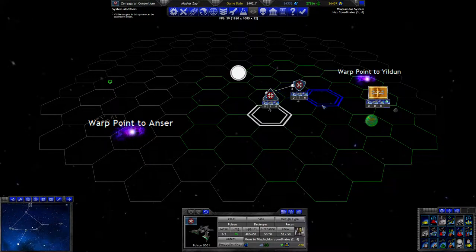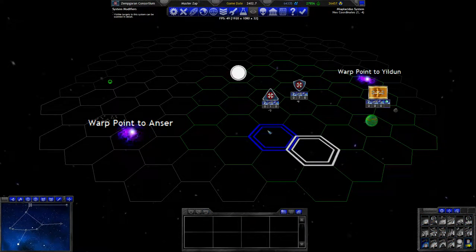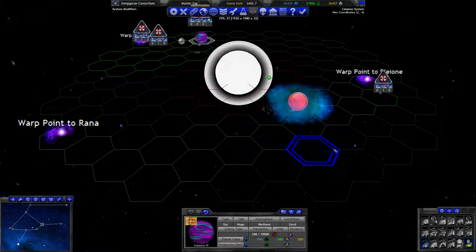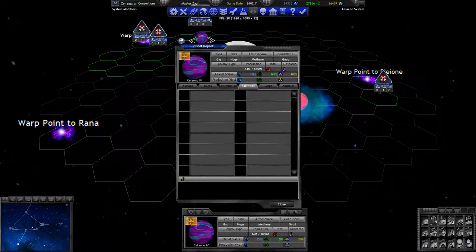Go there and we're going to cloak next turn and then start moving you through there. Hey, look - more colonies which we can suddenly see now that we have sensor coverage somewhere. I probably should have checked for colonies of his earlier. Do you have anything on here? No, he does not.